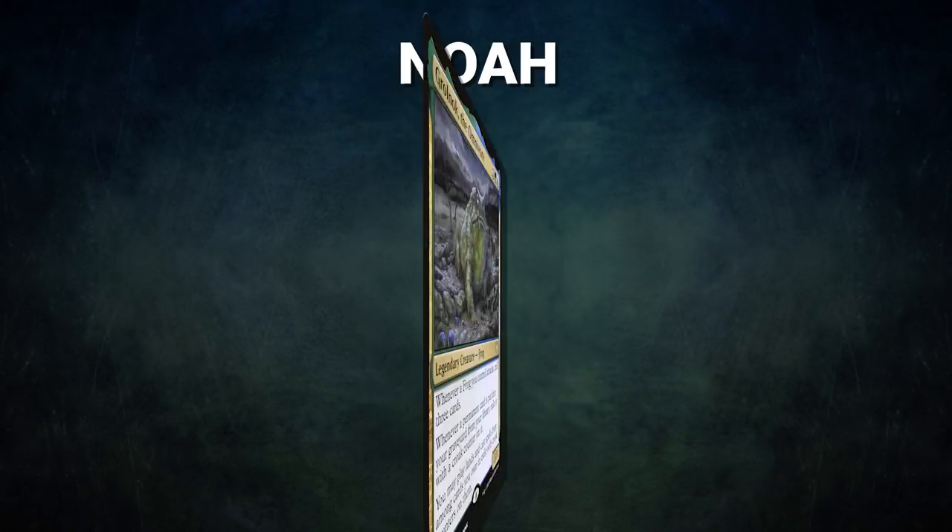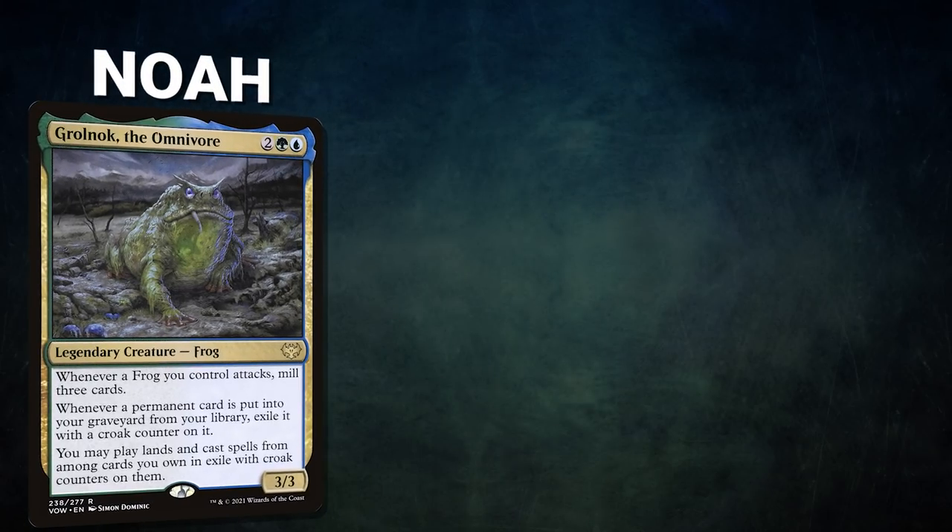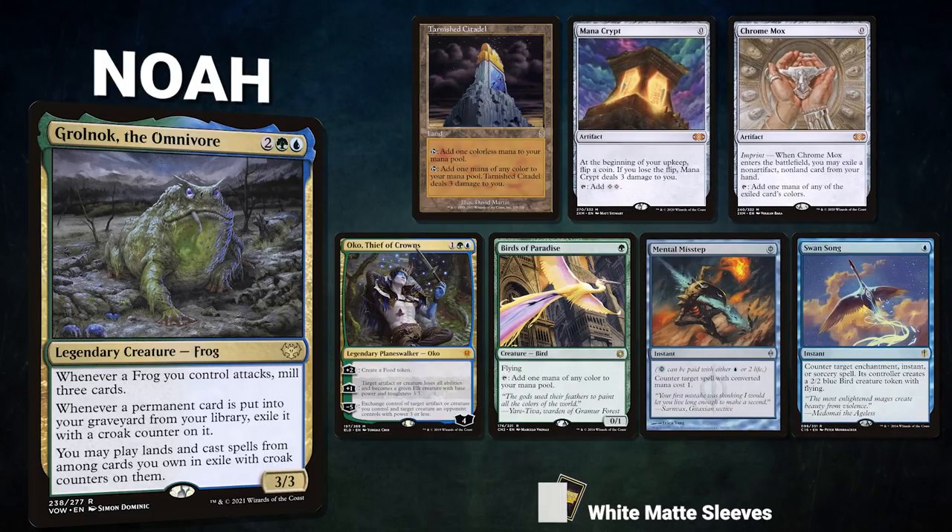After that, we have Noah piloting Grolnok the Omnivore. This is a mid-range Hermit Druid deck that attempts to mill its library with its commander and Thassa's Oracle for the win. Noah's opening hand contains a Tarnished Citadel, Mana Crypt, Chrome Mox, Oko Thief of Crowns, Birds of Paradise, Mental Misstep, and a Swan Song.